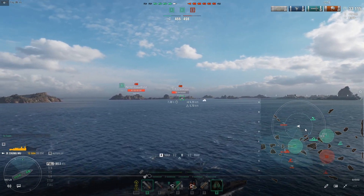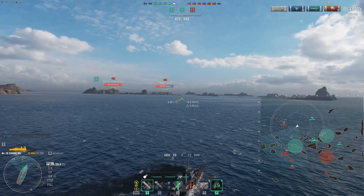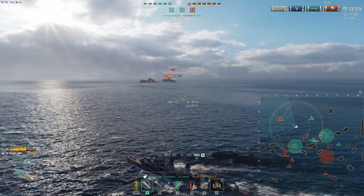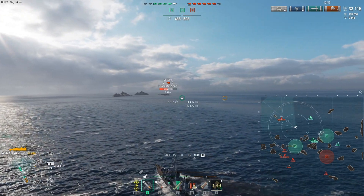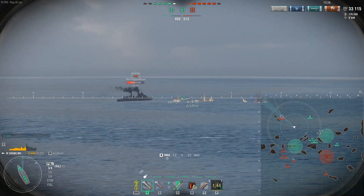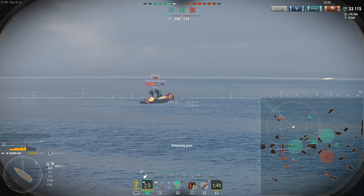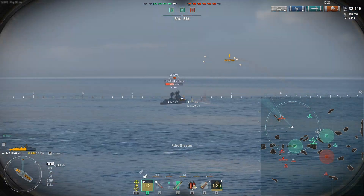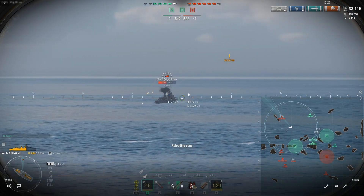My team — thankfully we're still holding A-cap, but we are down a ship, so we've got less guns in the fight than they do. I do spot the Mogador here and I'm just going to let this Mogador gunboat at my Alaska a bit. Unfortunately, my Alaska's having a hard time hitting him, and I know I've got to kind of help out. This is why I kite the way I do.